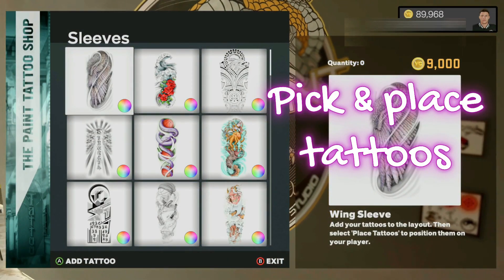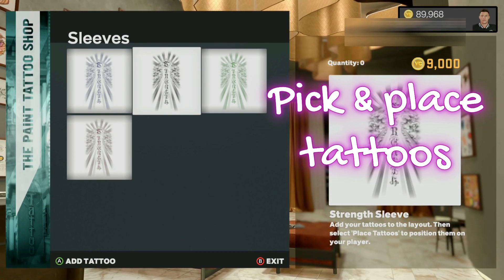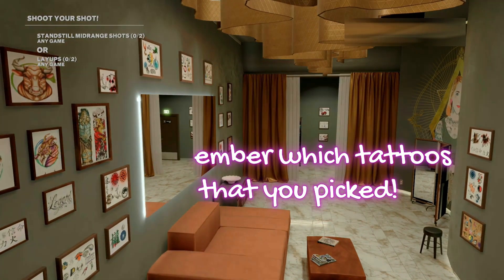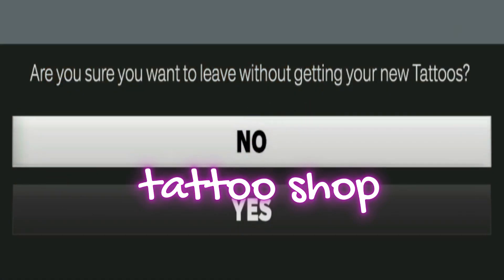The first thing you want to do is load into the tattoo shop and then pick your tattoos. You can do this with as many tattoos as you would like, but you have to remember which tattoo you picked and where you placed them for this glitch. You then want to place your tattoos wherever you would like, hit get inked, and then back completely out of the tattoo shop.